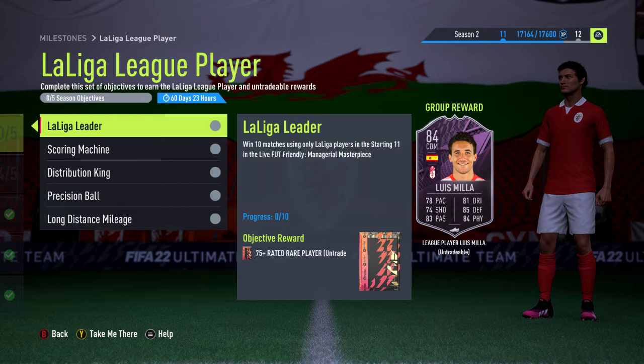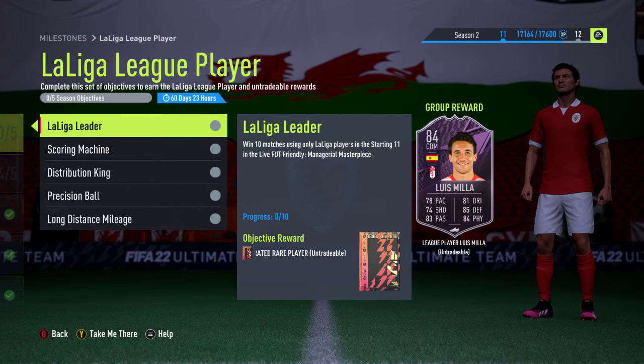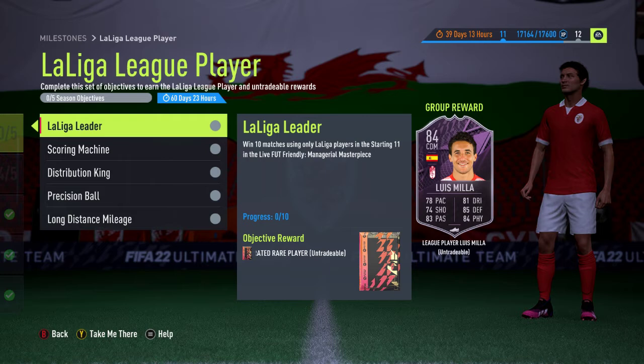The first part of the objective is the La Liga Leader, where you have to win 10 matches using only La Liga players in the starting 11. This is the starting 11, so you can bring non-La Liga players off your bench. In this one it's the starting 11 that have to be La Liga — they're the ones that count. So you could bring on, say, a 75-rated Bundesliga central defender if you wanted to.